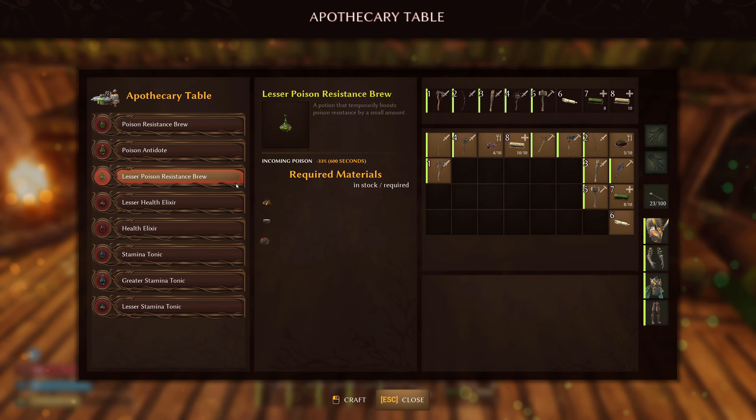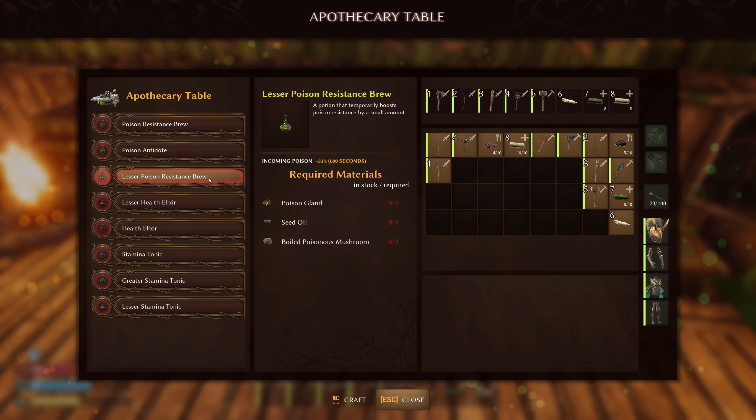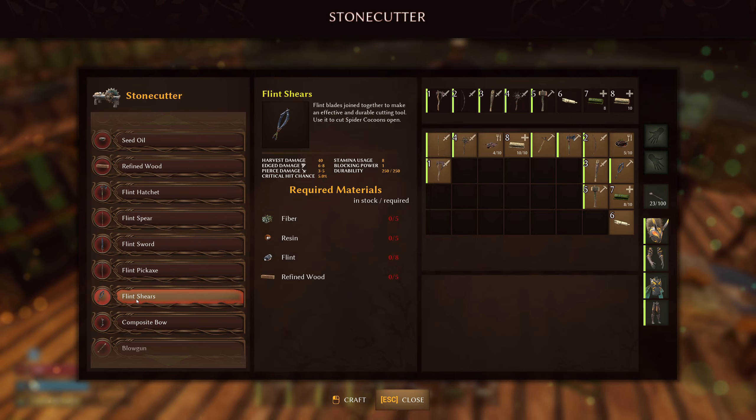As preparation, it's recommended to make poison resistance potions in the apothecary, which requires poison glands, seed oil, and boiled poisonous mushrooms. The 33 and 66% poison resistance over 10 minutes is well worth it. You also need a pair of flint shears, so get a pair or two.